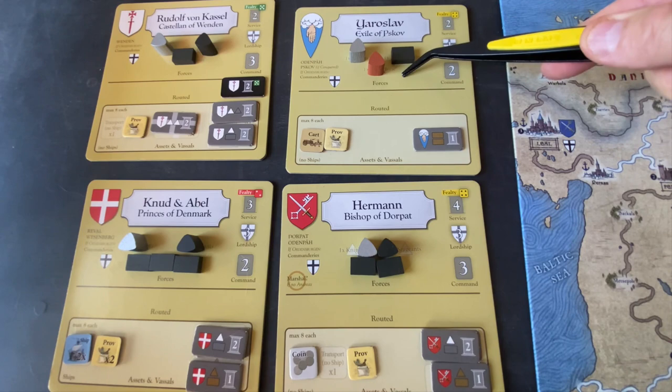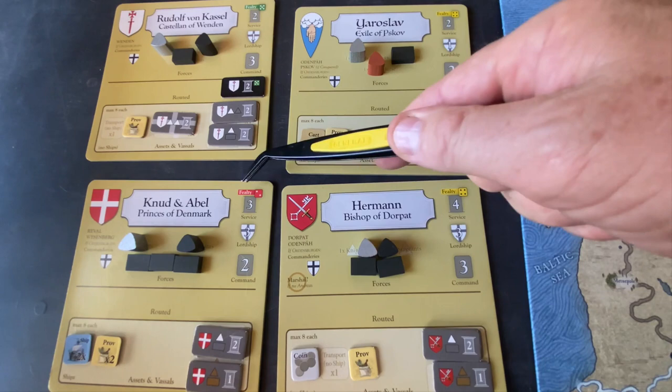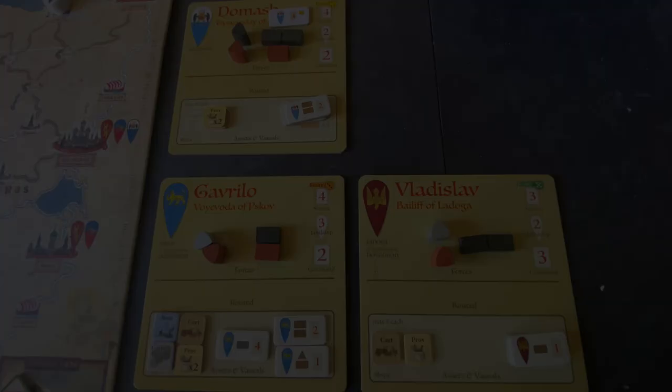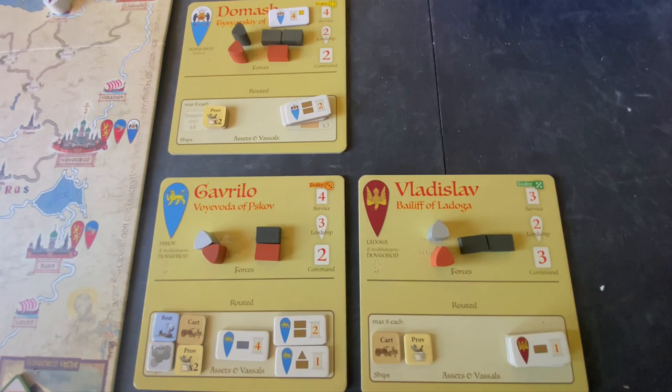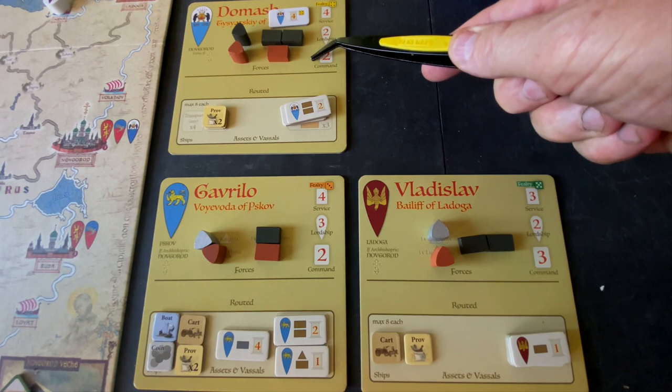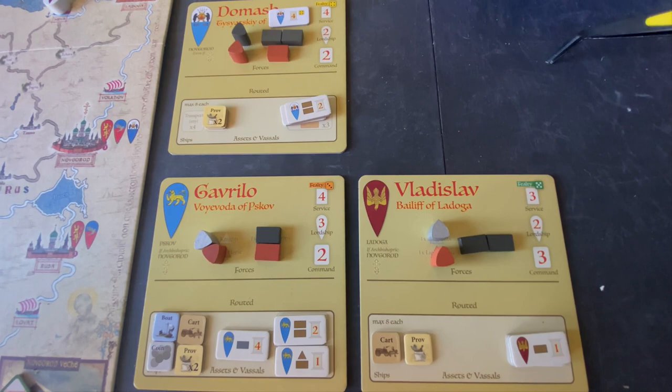We also have characteristics of each lord. The currently active three Teutonic lords are Jaroslav, Hermann, and then Nud and Abel — the Danish lords. Rudolf von Kassel hasn't been activated yet, so he's sitting off to the side. He'll need to be mustered to become active. For the Russians, Domash is not yet activated either. He'll come in at Novgorod. Gavrilo and Vladislav are the two currently active Russian lords. One of the big decisions for the Russian forces is what to do with Domash and where to send him.